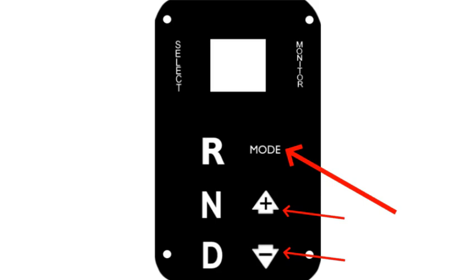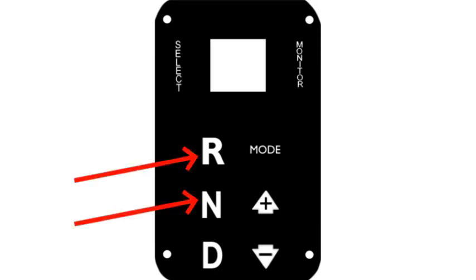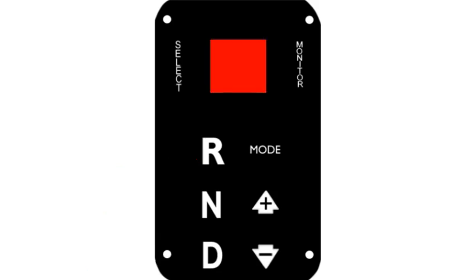You could also use the up and down arrows as shift up and shift down. I'll show you those in the settings in just a few minutes and how to set this up for in-game use — it's really simple. On the left side we have Reverse at the top, Neutral in the center, and Drive at the bottom. The screen in the middle switches between N for neutral, R1 for reverse, and D for drive, just like a real one.